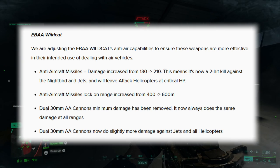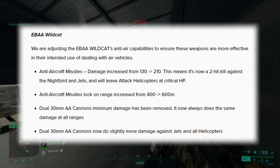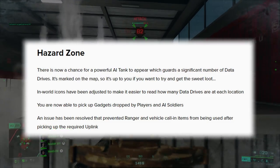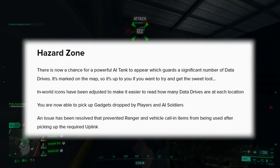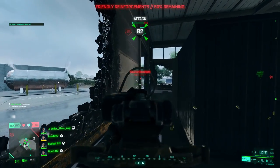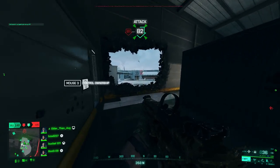For those of you that have thought air vehicles are far too overpowered, the EBA Wildcat is getting a boost as well, which is probably a welcome addition. Hazard Zone gets what is almost certainly its last update of any kind, with an AI tank that may appear to defend a significant amount of data drives. Portal also gets some aesthetic and functionality upgrades.